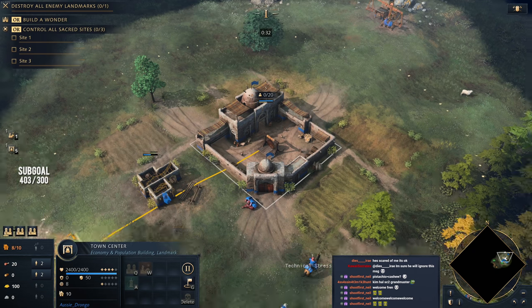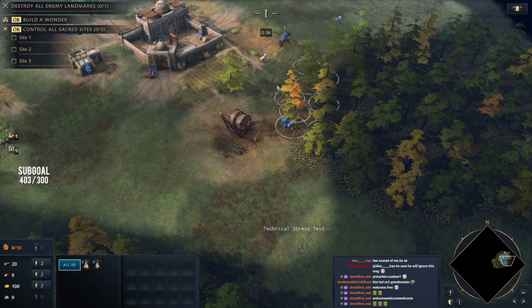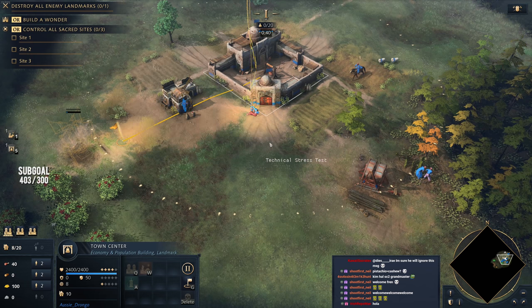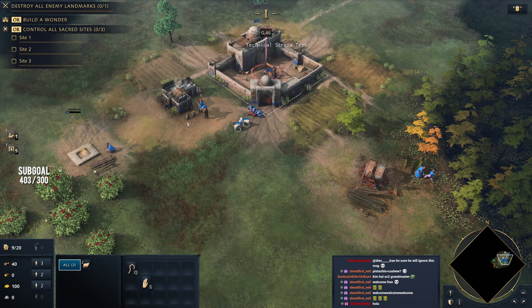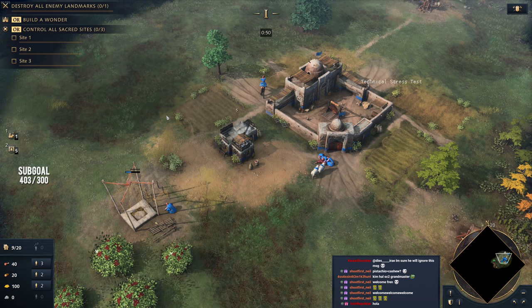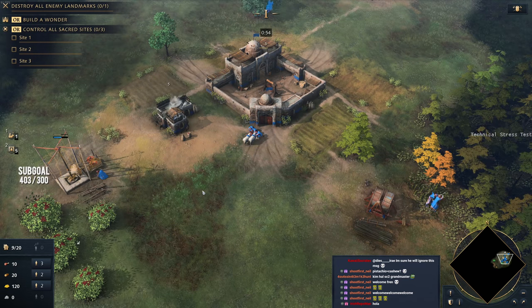Everything is looking good. This is actually a pretty bad lumber camp placement — I probably should have gone over here, that would have been the best spot for it. But that's okay, you win some, you lose some. So three villagers now out onto my sheep. I'm going to put that in the control group with our town centre, so it stops making that awful ding-ding noise.